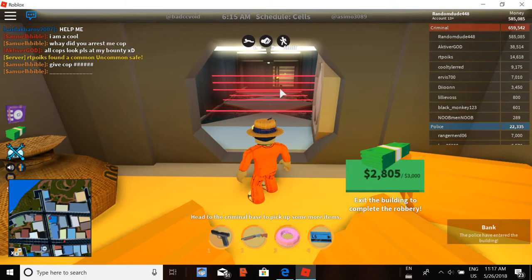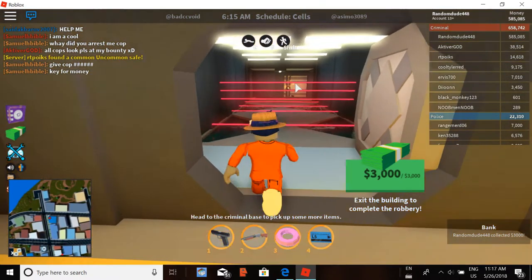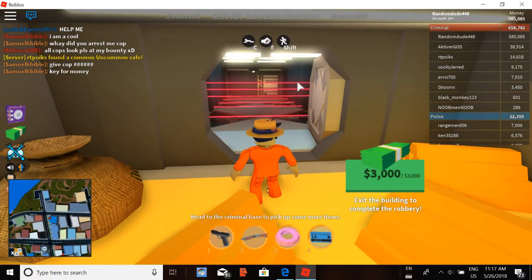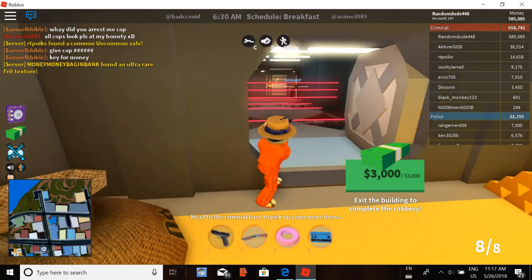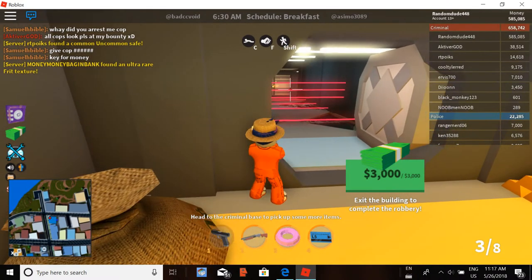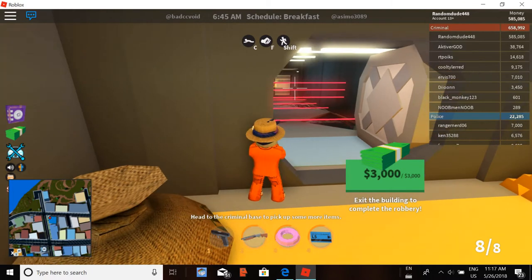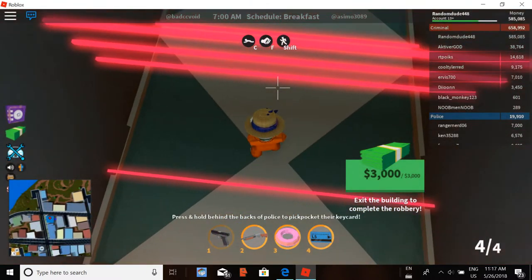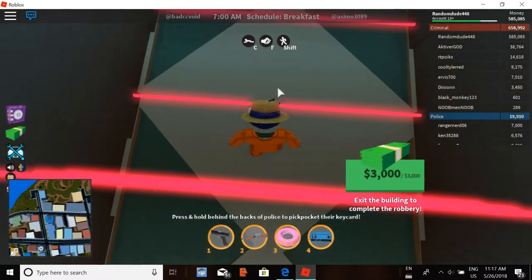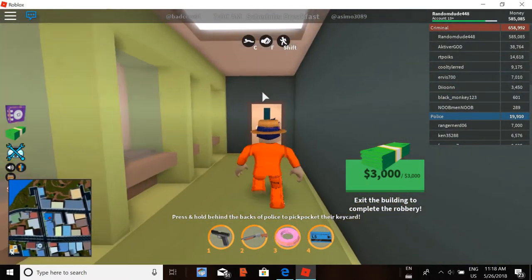The police have entered the building again — let's wait for them to come through. I don't see them; are they gonna camp? Come on through, cop. I'm gonna reload. Okay, it's this cop — no big deal. I'm gonna wait for him to come through again. He's done. I have my 3,000 — let's go through here. You know, I'll show you the crouching way — you just crouch, but that takes a lot longer. I'm gonna go straight through this door and we'll have our 3,000 cash.